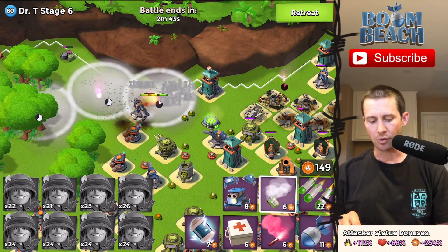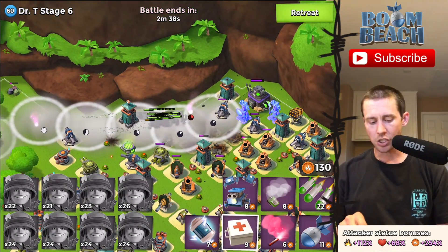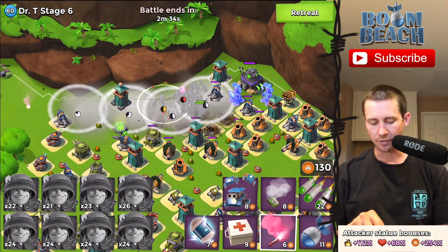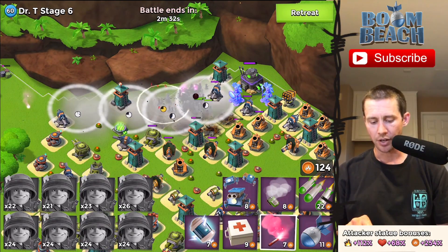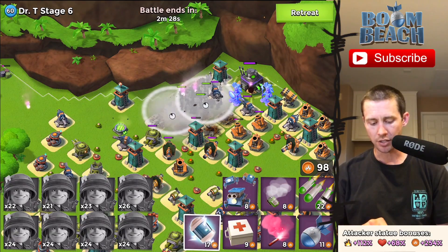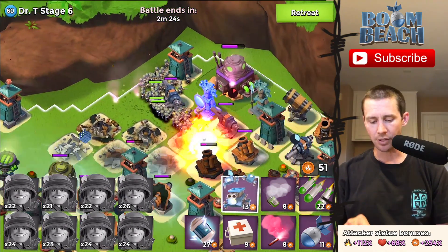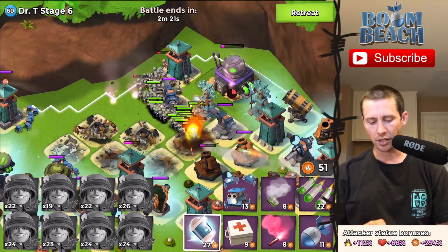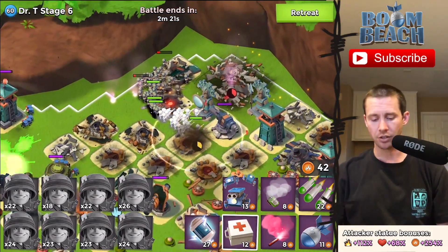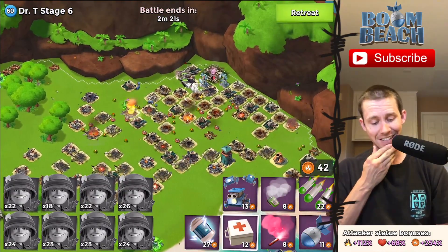We got a double smoke here because there are so many in numbers. I'm actually gonna flare back up to the top here, then flare that core — shock, shock, shock, shock — and a critter box. Let's see how fast we can take this Dr. T stage down. I need medics here, thank you. We lost a few troops there but down goes stage six! I'm gonna try to take down stage seven with the same troops without refilling. I lost eight of them — not too bad at all.